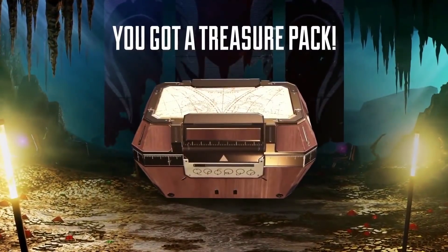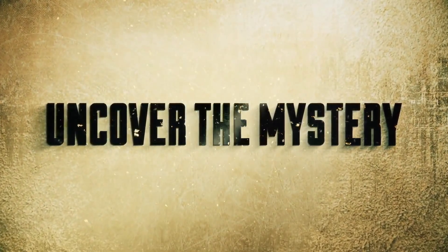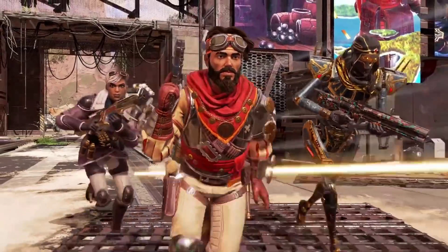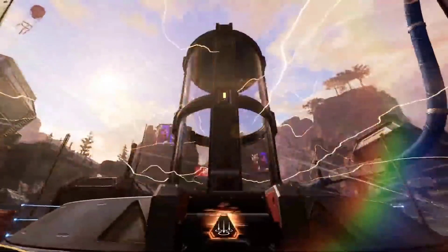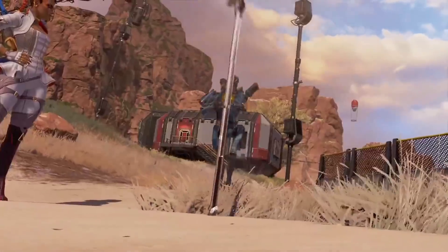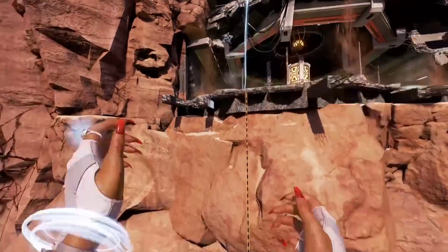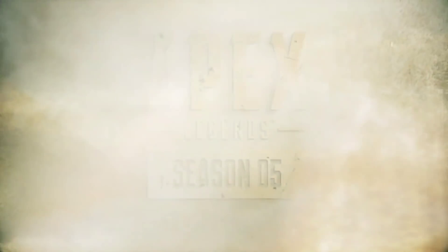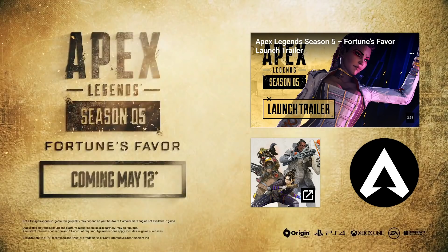There's a treasure pack here. There's a treasure pack. What the hell? Oh my god, there's so much going on right now. We've got some skins — that's a very cool Wingman skin. There's a cannon on... there's so much going on. There's a legend. How did that work? Oh, that's strong. Oh my god, that worked so well. You should smile more. Fortune's favor. That's cool.